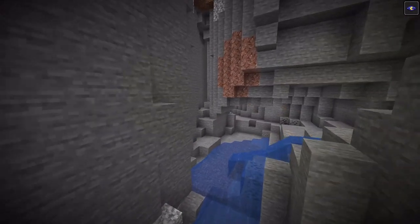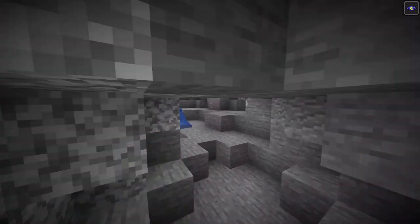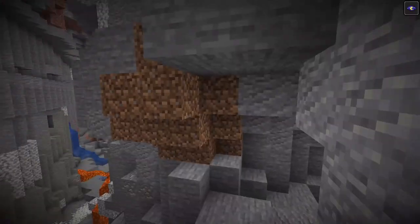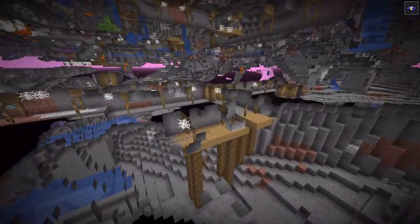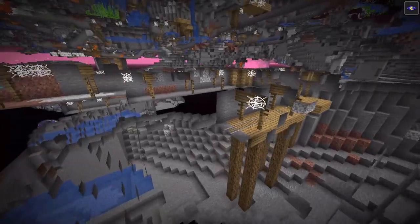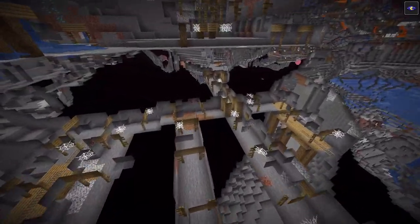The old cave generation, such as ravines and these, will still remain, but they are incorporated into the new cave generation. Mine shafts have also been changed to be incorporated with these new caves. As you can see, there are no more floating mine shafts anymore. They have these wooden support logs, which does make them look a lot nicer, and they are integrated into the new cave system.